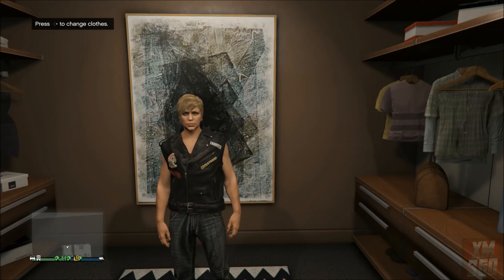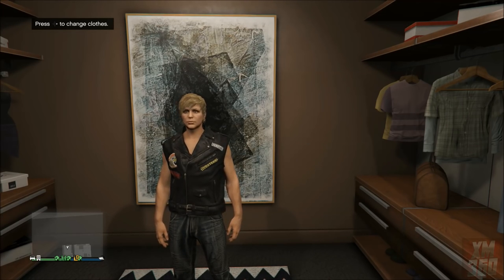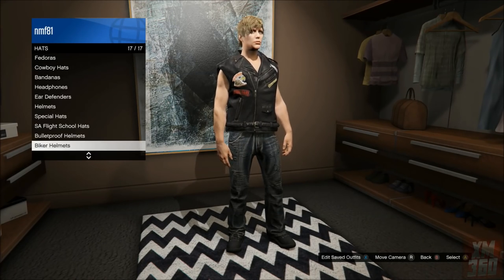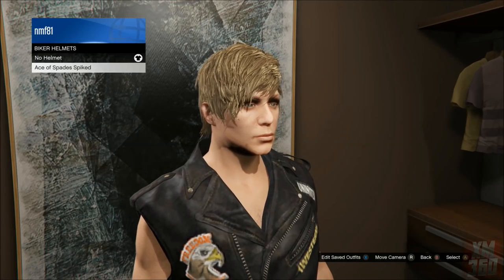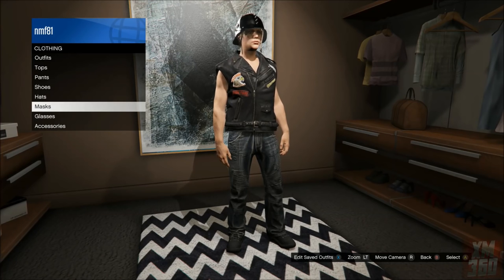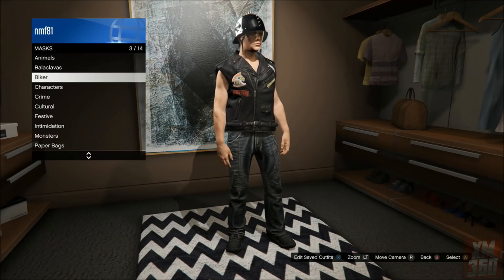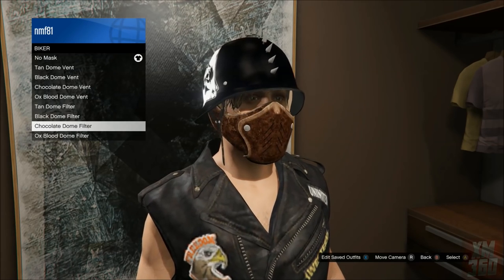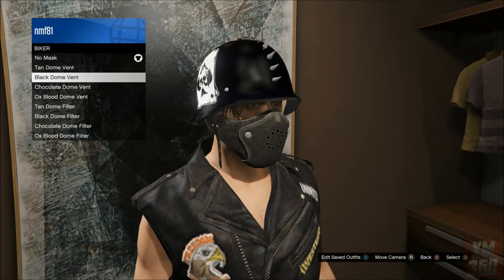Once you have both of those items purchased and you're in the apartment, go over to the wardrobe and equip the biker helmet. It can be any of the new biker helmets — you just need to put one on so that you can equip the mask to your character. The biker helmet will not stay, it will get erased, so you don't need to worry about what it looks like. Once you're wearing the biker helmet, go over to the mask section and put on the biker mask that you want to wear.